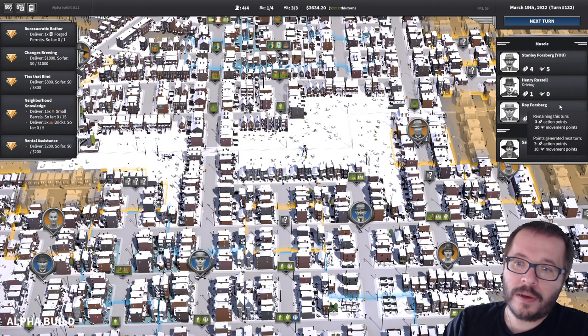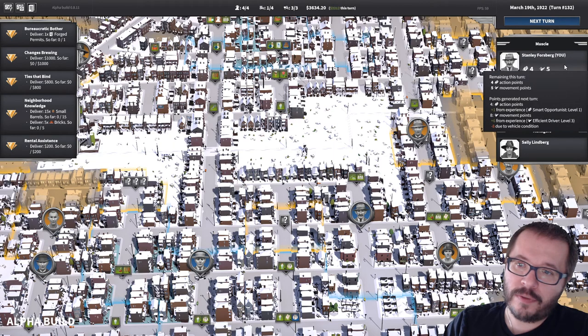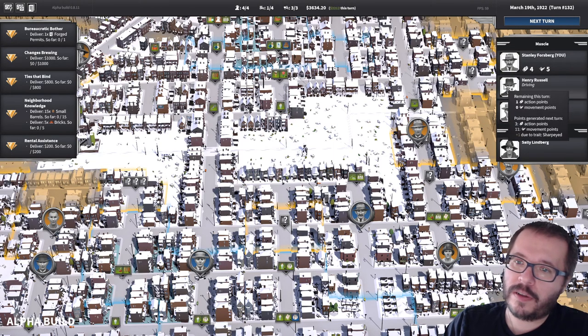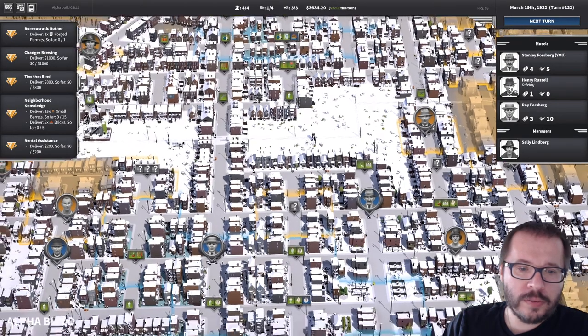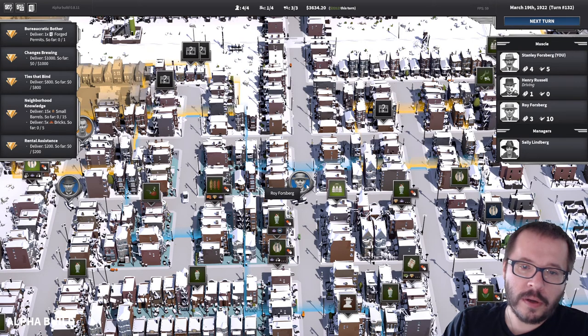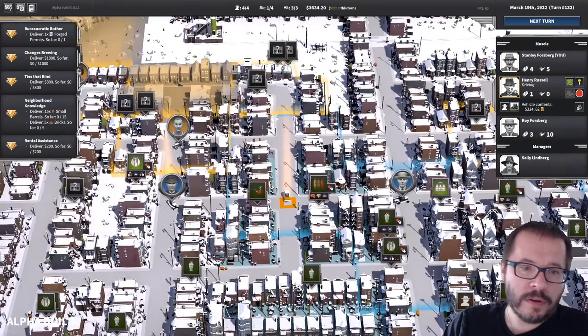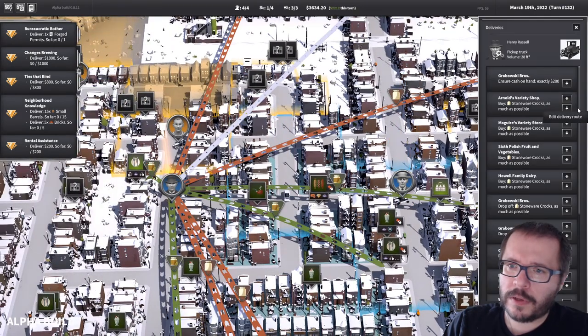An important part is getting a sufficiently large crew. I have already hired three people. My name is Stanley Forsberg in this particular file, and I have a few people. Not all of them need to be doing the work of delivering. I have these two guys — Roy driving around and delivering stuff, and I have Henry driving around. Let's take a look at what they do.